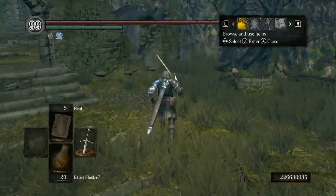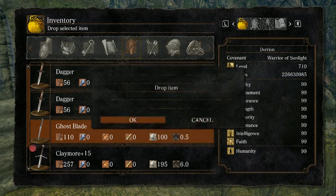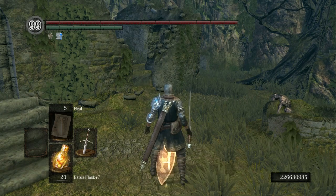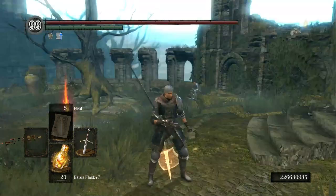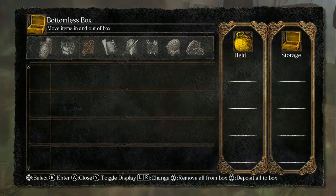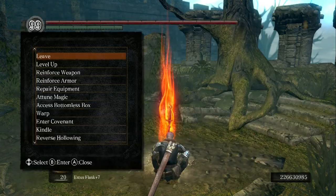From there, go to the weapon that you want to duplicate and drop it. You're going to attempt to pick it up one less time than the amount of copies that you want. In this case, I want three copies of the Ghost Blade, so I'm going to attempt to pick it up twice. Once you've done that, go back to your bottomless box and do the Deposit All on both dagger stacks.